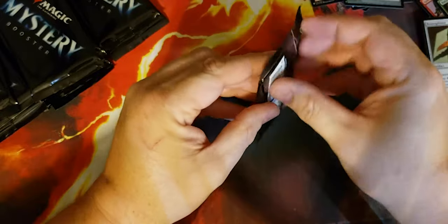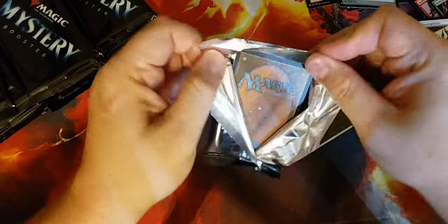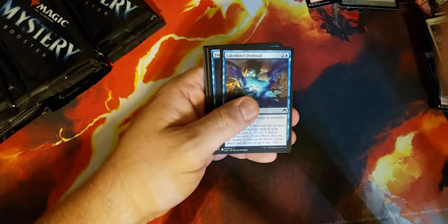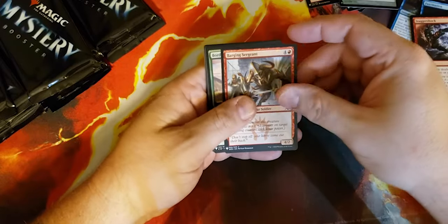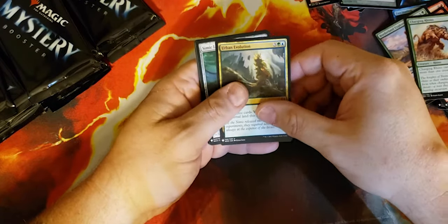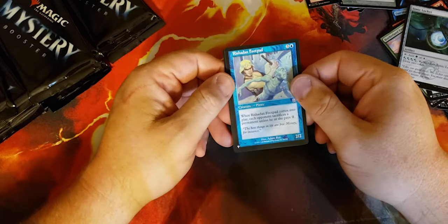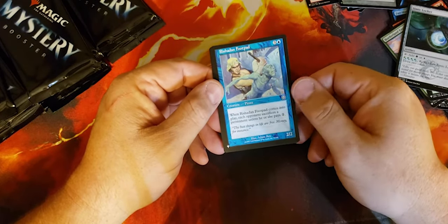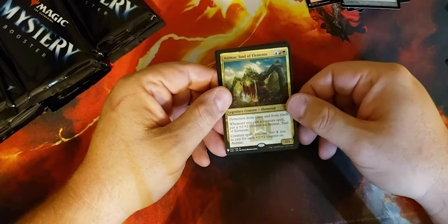So far we're not doing incredible. Let's see if we can do better: Bonds of Faith, Fragment Ties, Calculated Dismissal, Fascination, Vampire Envoy, Queen's Agent, Staggershock, Barging Sergeant, Borderland Explorer, Charging Rhino, Urban Evolution, Simic Locket, Rishadan Footpad — this is a fun card in a blink deck, something like the new Chulane or any of those blink styles. Even the new Thassa — this might go in my Thassa deck, this is the second one I got. There we go — Animar, Soul of Elements. Nice commander card.